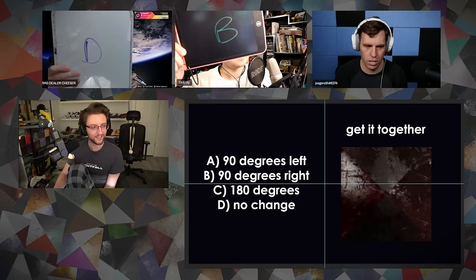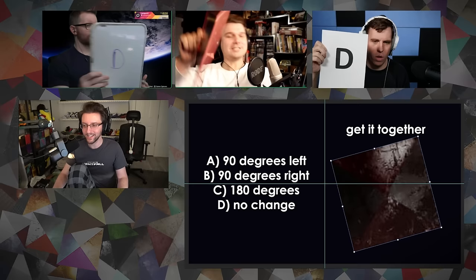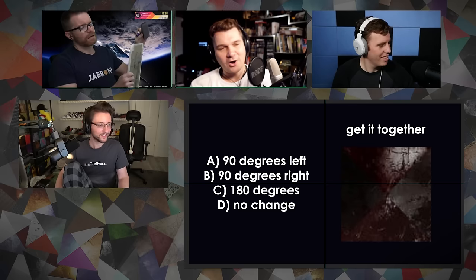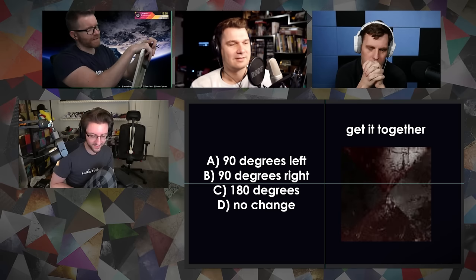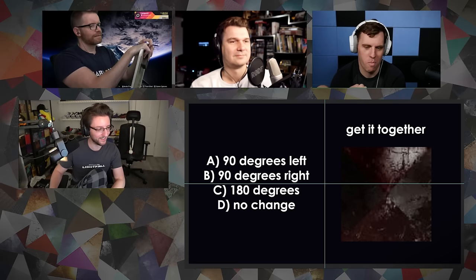That's rotated incorrectly, right? Can this shader just get it together? We have a B, a D, and a D. The correct answer is B — 90 degrees to the right. Thank you! Skillup, can you name the shader for a bonus point? I do not know the name, but it looked wrong and I just felt it in my jellies. Leopard — is it an Iron Banner one? Not Iron Banner. It's Bloody Tooth? No. The correct answer: Scarlet Semblance. The bloody shader. I knew it was bloody. Did it come out recently? Fairly recently, in the grand scheme of the game.